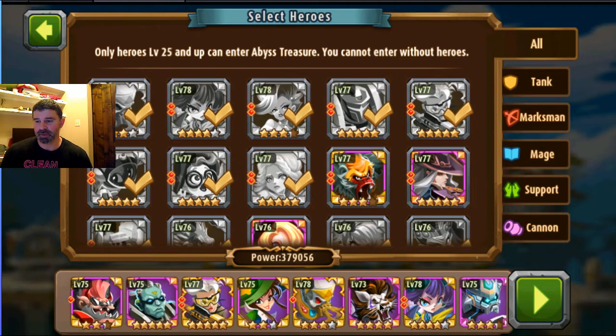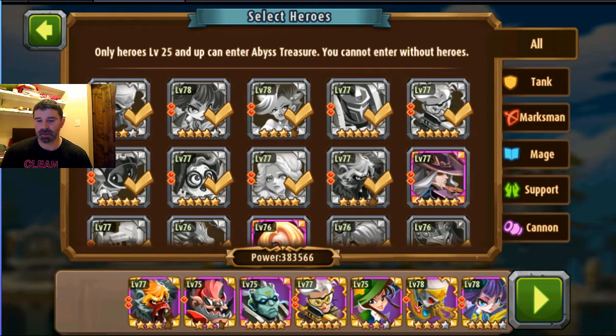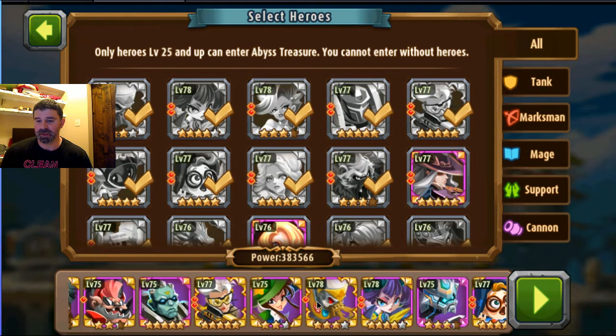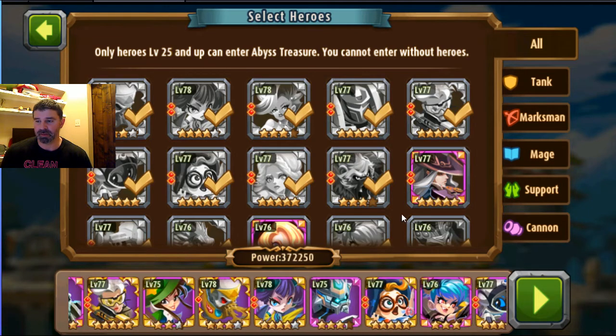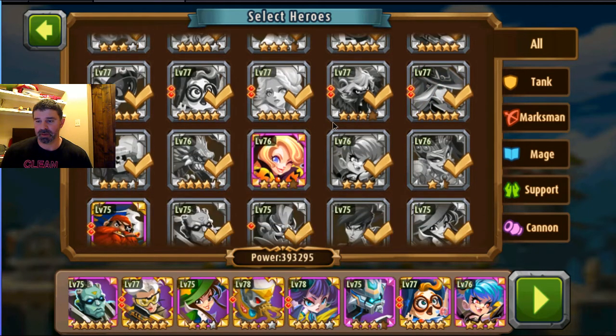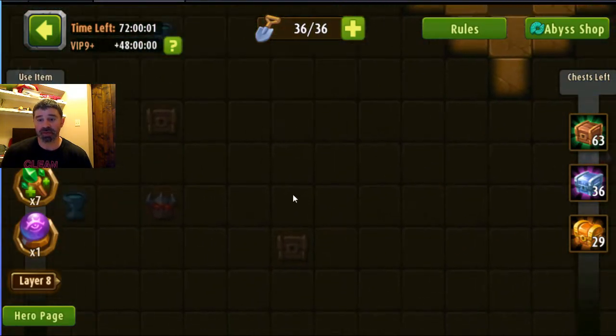My team is pretty well built - I can take him out. That's pretty much my team. I haven't changed it and haven't had to. I can get rid of him and bring her in, just because. Anyway, this team I haven't changed.